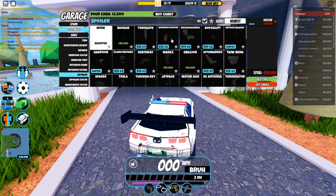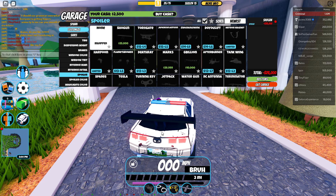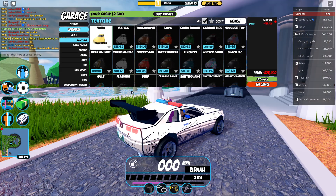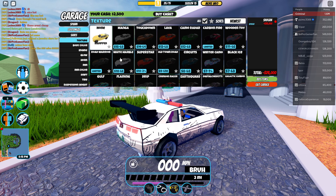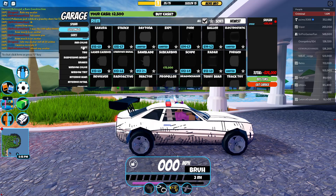So we have three new spoilers — one for level 5, one for level 4, and one that costs $25,000. Then we have one new texture which is the manga for level 8, and then we also have two new rims.